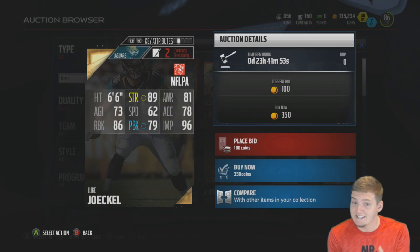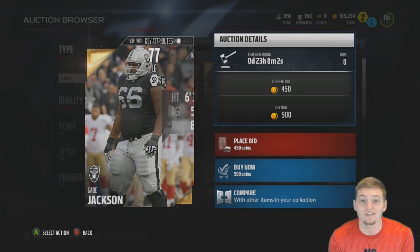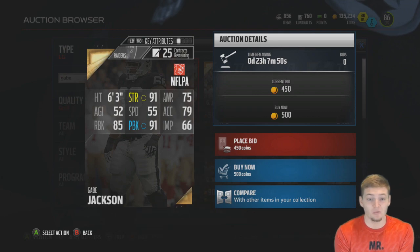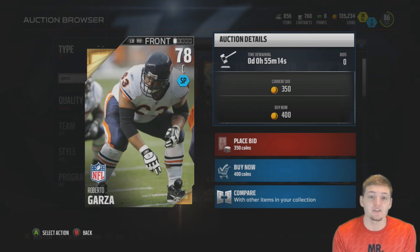Gabe Jackson is the cheapest left guard in the game at a 77 overall, worth 500 coins. For only 500 coins you can get a left guard with 91 strength and 91 pass blocking, so I definitely think that's worth it as well.